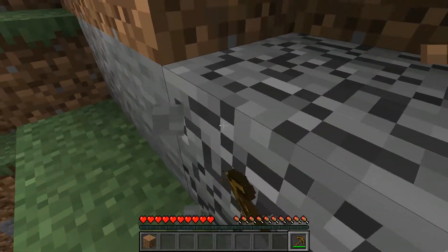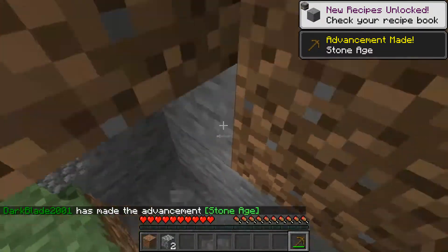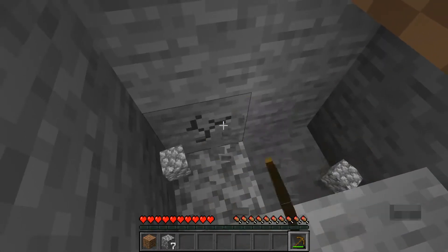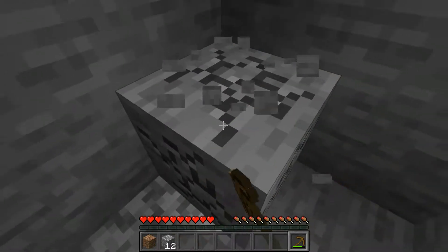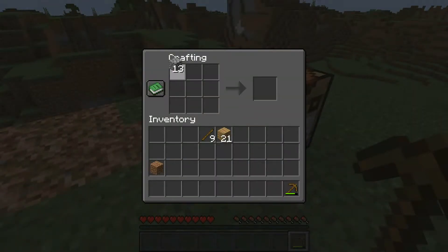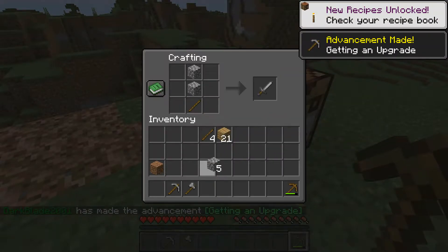Luckily this time it seems stone is easier to find, but that might mean some other stuff we need will be harder to find — that's just how things seem to work. This could be a simple episode or it could be one where I have to spend an hour digging for stuff. Last episode we found a mineshaft and got some good loot out of there — got some glow berries. I wonder how that will fare.